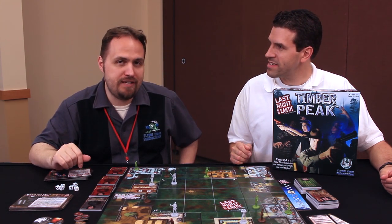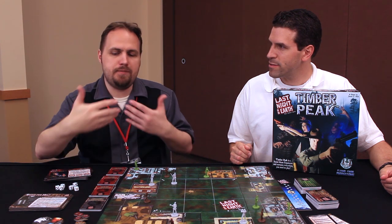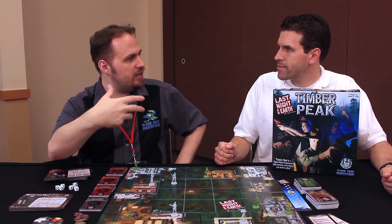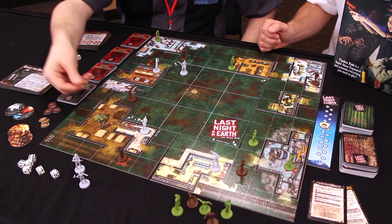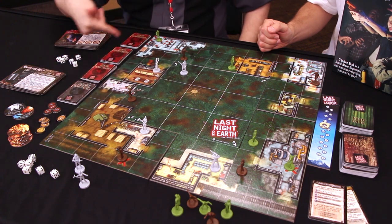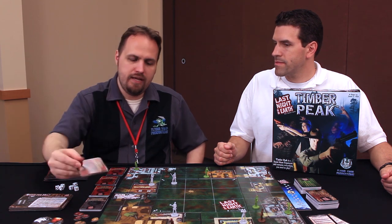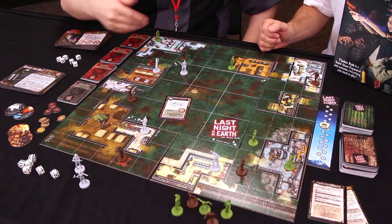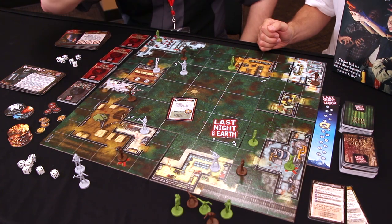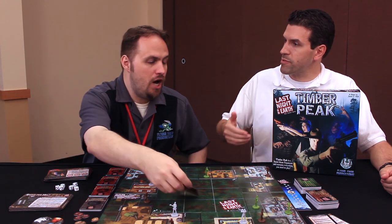One of the other really cool things that Last Night on Earth Timber Peak adds is an experience system. In the original Last Night on Earth that wasn't there — as you're killing zombies, you more or less retained your same character over the whole game. Whereas in Timber Peak, every time you kill a zombie, you get a little experience token on your character. Once you build up enough of these, you can trade them in and draw a card from an upgrade deck, so your heroes can evolve over the course of the game. For instance, a close combat themed upgrade — you'd trade in your experience, draw this card, and it would tell you the new ability your character has. And it stays on your character — your characters actually grow and change over the course of the game.